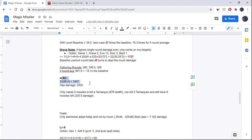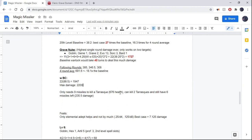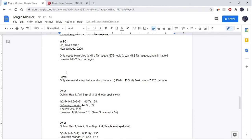With Bestow Curse added to the Grave Nuke, the average gets up to 1,947 — almost 2,000 damage. And if you happen to roll highest on all the numbers, you get 2,220. To kill the highest-health monster in the game, you actually only need 9 missiles without Bestow Curse. Because you can split them, you can kill 2 Tarrasques and still have 6 of your missiles left, which is another 235 damage. Absolutely ridiculous.